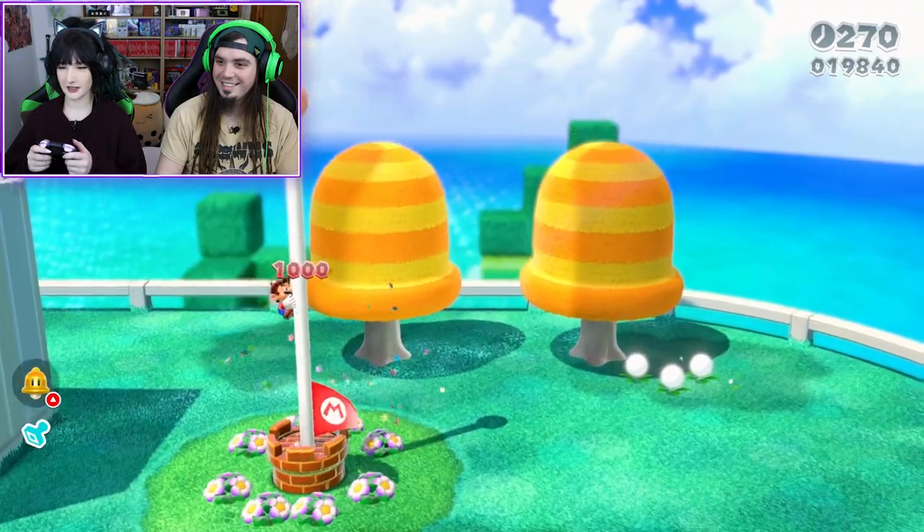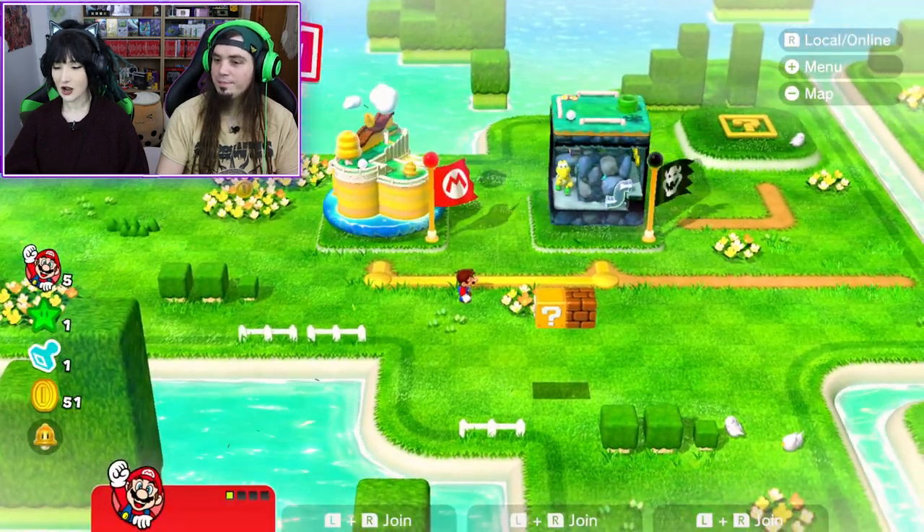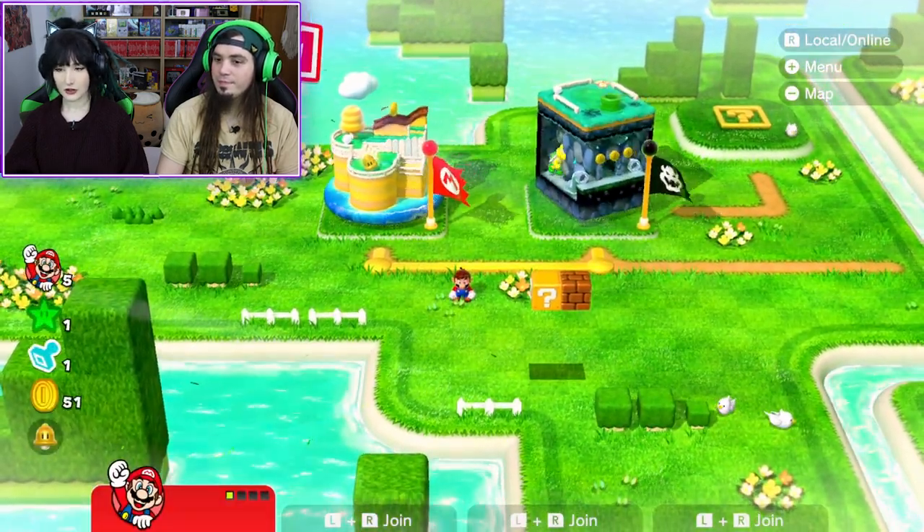Zero deaths — oh, zero death run! Nice. I know that was just like the first level and it was a baby level, but I really liked that. So before you start the next level, you know you can play as Peach. Oh, I want to do that! How do I do that?